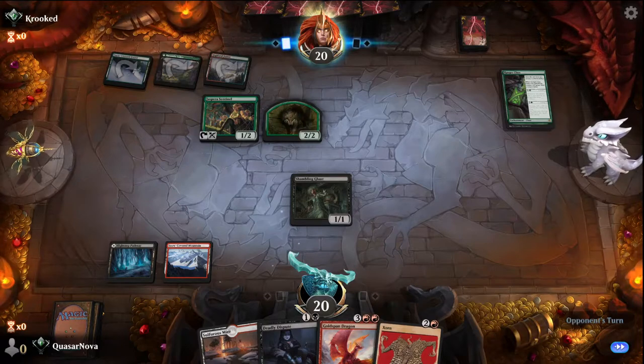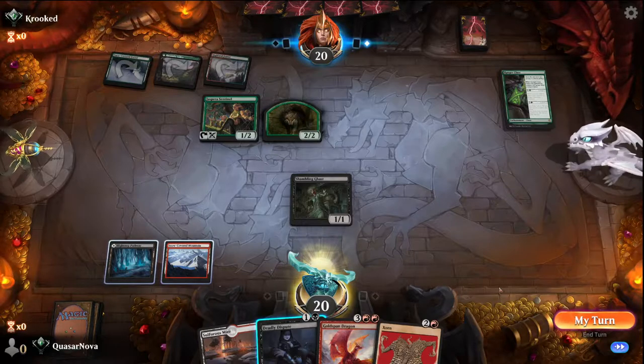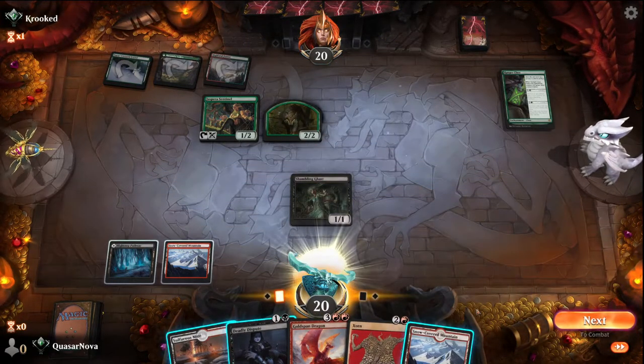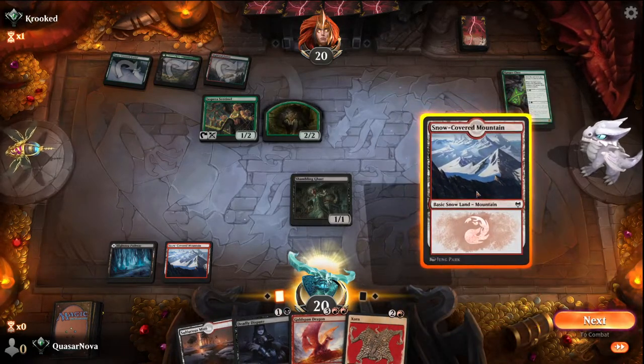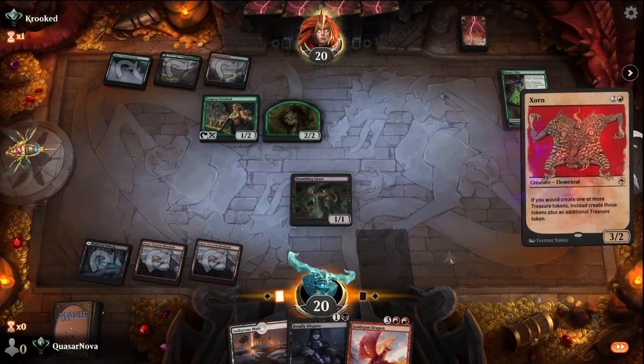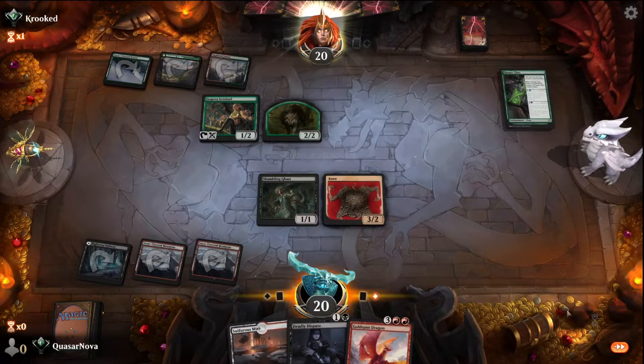We see red as well, so we're playing against some kind of Gruul deck. This is not the worst thing in the world. I'm thinking it's gonna be better to go ahead and take a little bit of damage and get Zorn down to hopefully create a little bit more treasure generation.